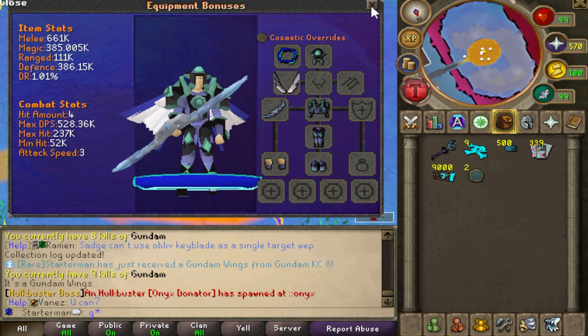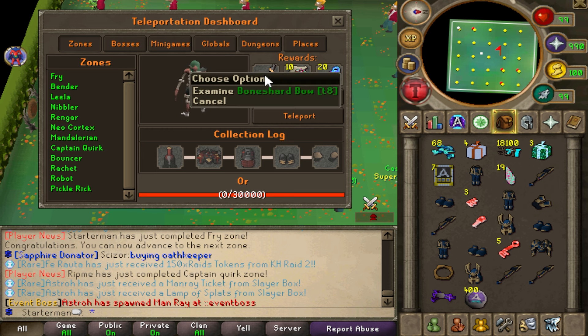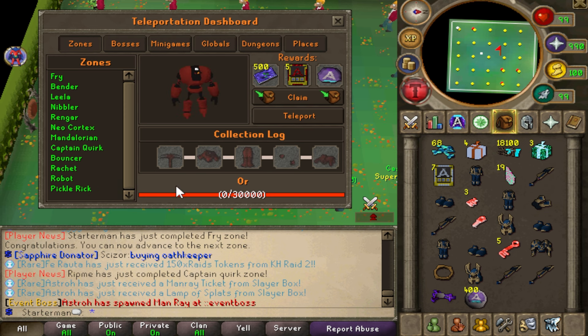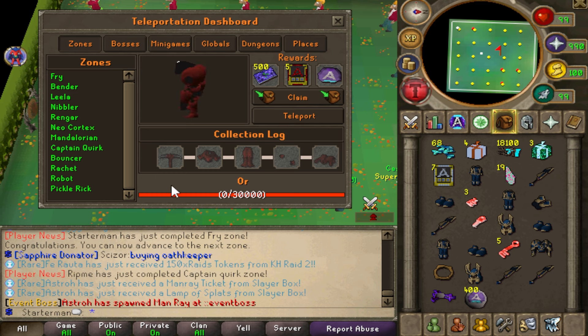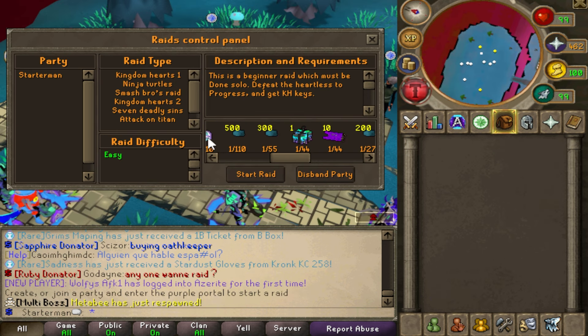The main things you're working towards are a tommy gun, the Azerite glaive, and an oath keeper. Once you have an oath keeper, you can continue doing your zone grinds because the rewards for completing all zones are great — especially towards the end where you can get tier 8 items, mystery boxes, and caskets.